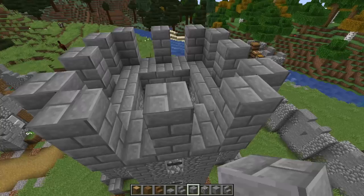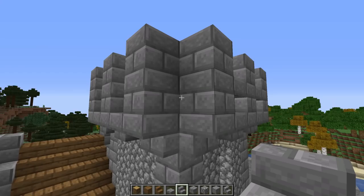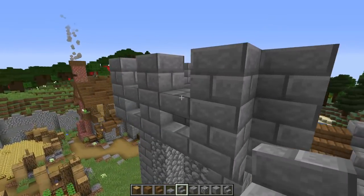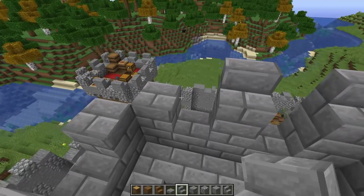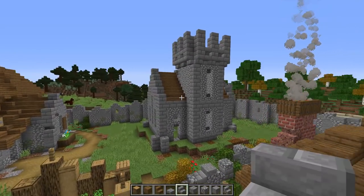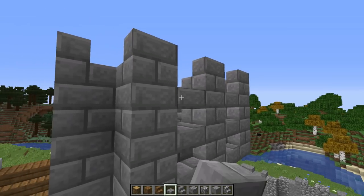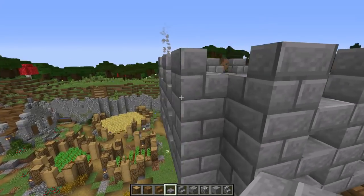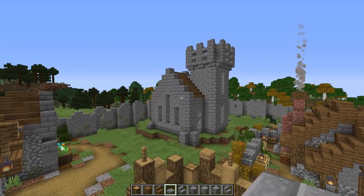Every other battlement gets two blocks, then upside-down stairs on top. Stone bricks going around for the in-between connectors, then stairs facing outward on the tippy tops. We'll come back to texture, but this looks really really cool. One more detail: slabs placed on the top surface of the uppermost block going all the way around the tower base — that little slab detail really adds to it.